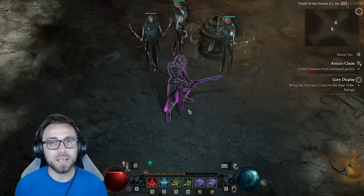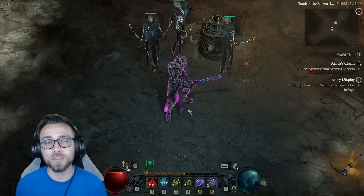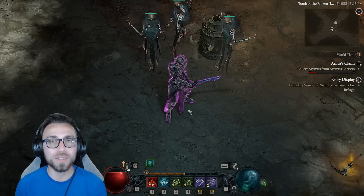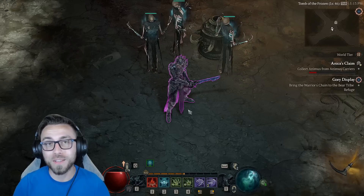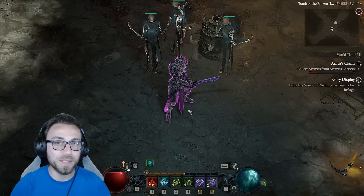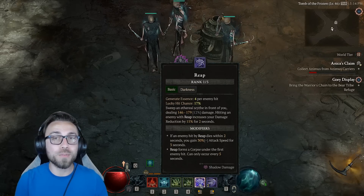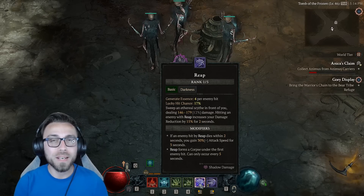Now you have a base understanding of what the build is supposed to do. Let's go into a deep mechanical dive for the skills themselves, then look at the skill tree, and then look at aspects that are key and available within the codex of power. Our generator skill is Reap, and quite frankly Reap is not a great generator skill itself. It can hit multiple targets, meaning that if there are five or six targets within range, you're generating 20 to 24 essence every single time you swing.